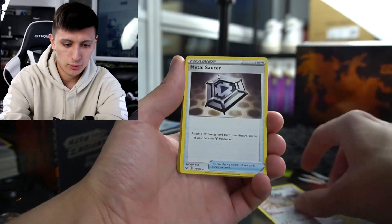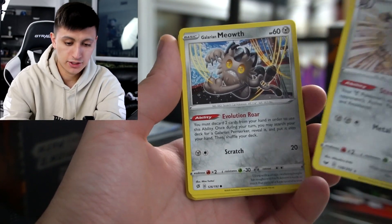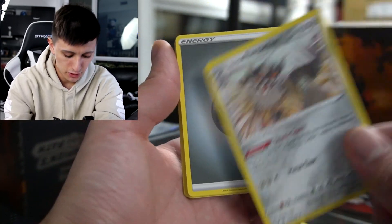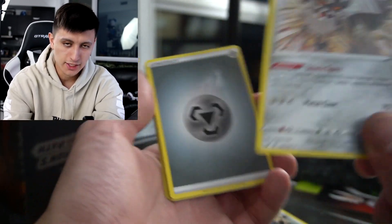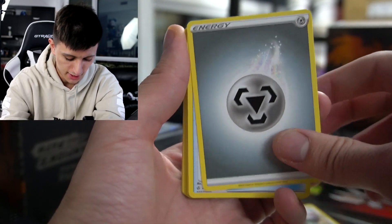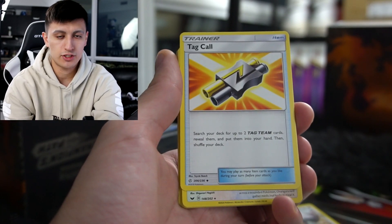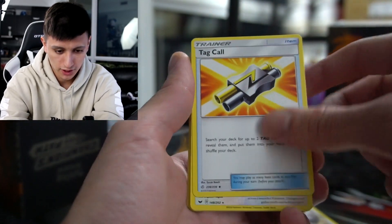We got Galarian Perrserker, Metal Saucer, Big Charm, and Professor's Research. We also got Galarian Meowth — you can play Galarian Meowth and then sacrifice two cards in your hand to add its evolution into your hand for free. Once you have a lot of extra cards in your hand, you can filter them out and trade them for the Galarian Perrserker, which creates strong consistency in your deck. Tag Call allows you to search for supporters with the tag team logo, or get ADP and add it to your hand — very, very good card.